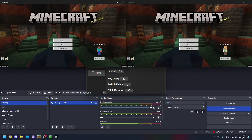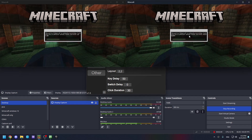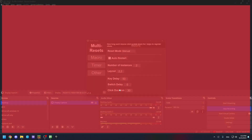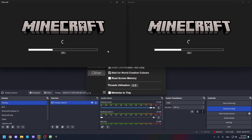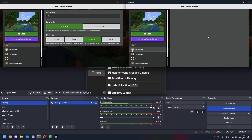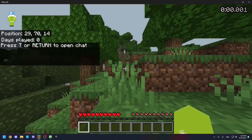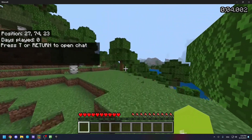Wait for the instance to sign in, and now you can reset. There is an issue in 1.21 where it doesn't wait for the settings to appear. To fix this, go to Other and enable wait for world creation colors. Now it should work perfectly — you'll have days played on and coordinates on. Everything is working.